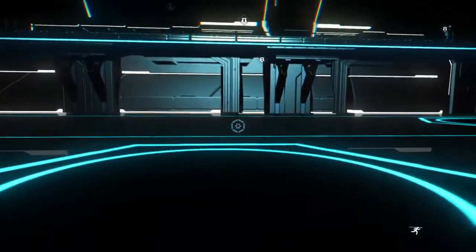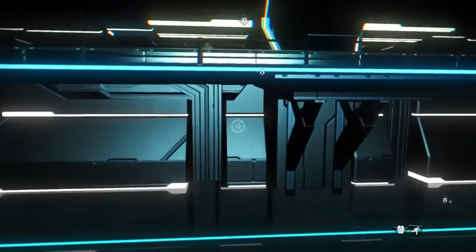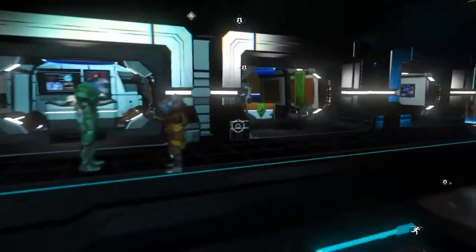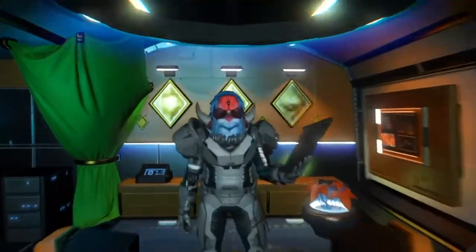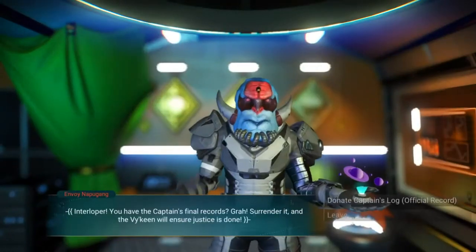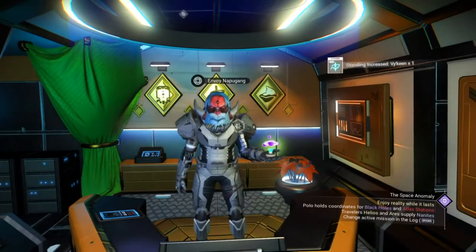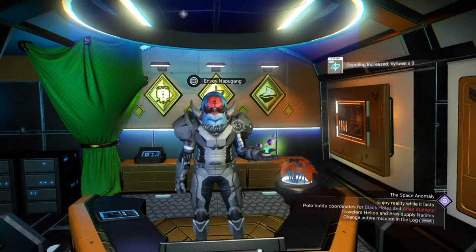But if you're trying to up your status — your standing with one of the races — you can go over to the other side and donate the crew manifest or the captain's log. This will up your standing with every race you turn it into.